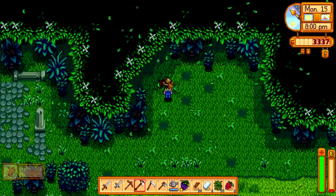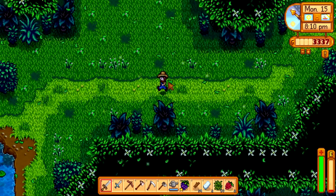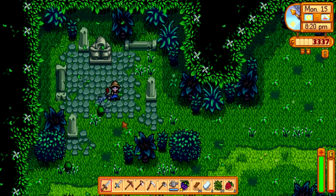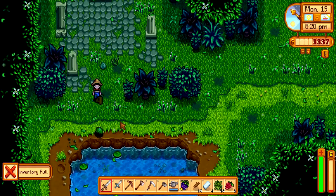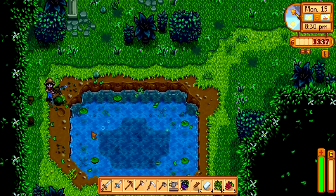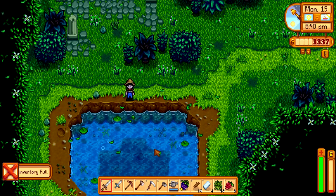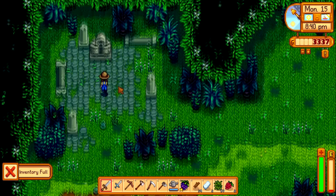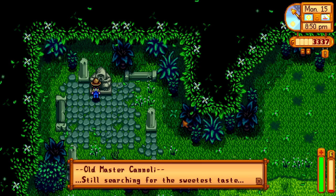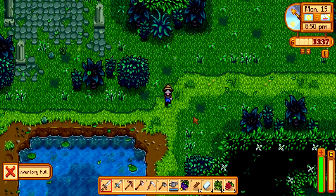Where are the slimes? Did they go on vacation? Oh, there's one — bye! My energy is low either way. Oh, there's also fish we can catch here — I wonder if we can catch them in summer. I think it's the wood skip we can catch here, maybe even the catfish. I'll need to look that up. There's also a statue — 'Old Master Cannoli, still searching for the sweetest taste.' I don't have the sweetest taste yet — maybe one day.